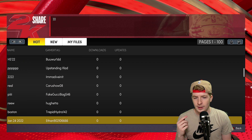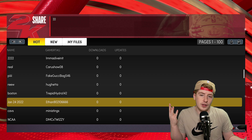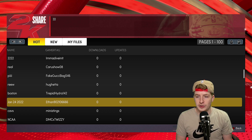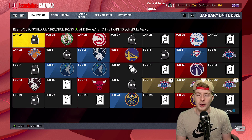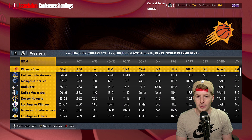The one I usually look for on Xbox Series X is a guy named Ethan — it's like Ethan 90210666. So if you're watching this Ethan, shout out to you, because you're the one I usually download. Your files are always pretty good. That's all you do — just find 2K Share Scenarios and find a file like that.